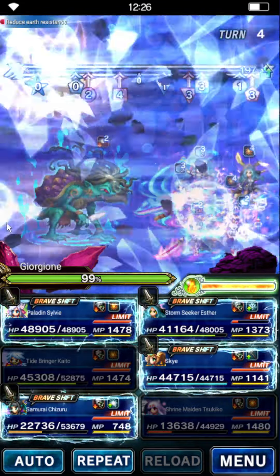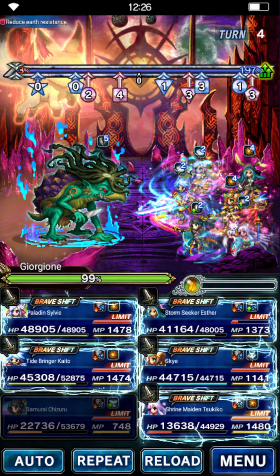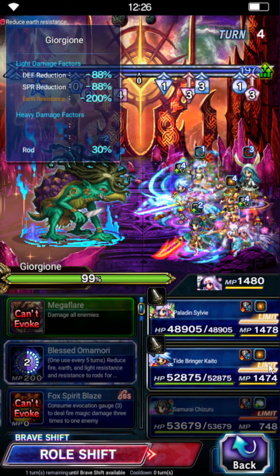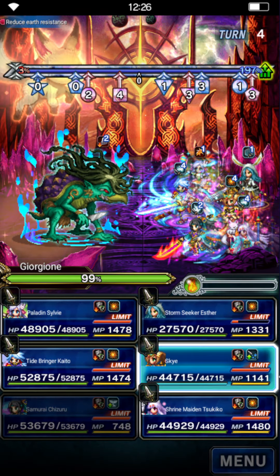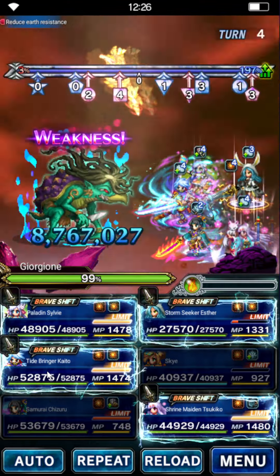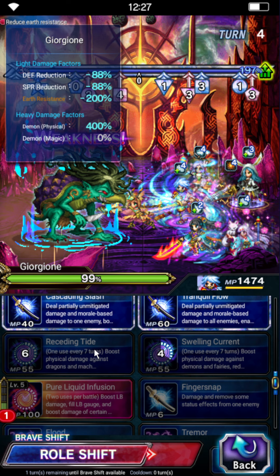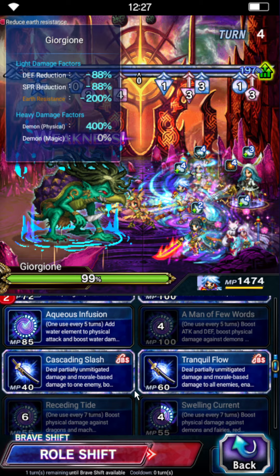We need to heal up a little bit — rest assured we will still proc guts, but it's easier to proc it that way. Let's heal up with Chizuru. We'll shift back Esther. Tsukiko can't use anything in base form if the SP gauge is empty — unfortunate, but so be it. Skye is going to shift and get a second stack for her limit burst. Kaito on turn four is going to do Pure Liquid Infusion — we need this because there's heavy water damage coming up in future turns and we want to absorb it. We'll also do Torrential Downpour and Tranquil Flow.